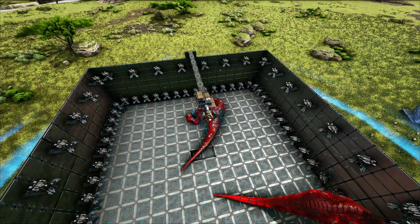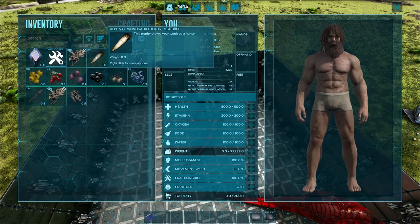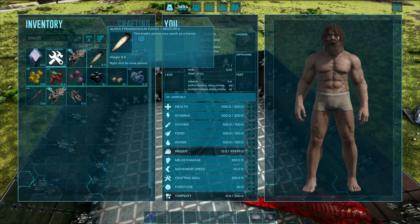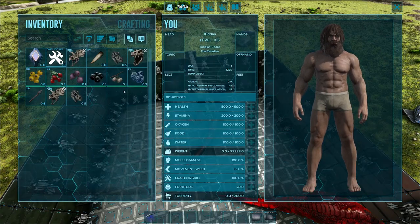Now because we're in range of them, they're going to put their stuff in our inventory. You get two Alpha T-Rex teeth per kill, so we're looking for 100 every time we spawn them in, and it's going to be put in our inventory and we'll go from there.